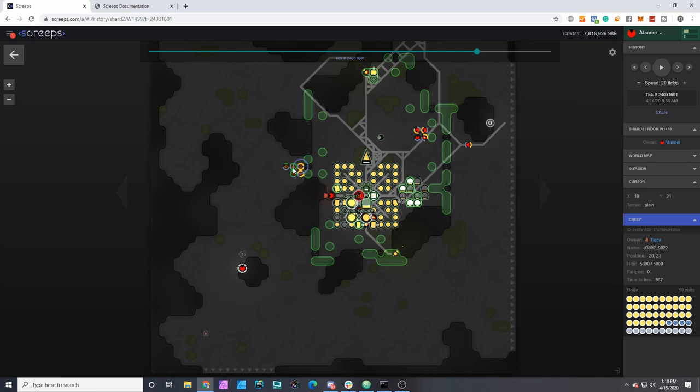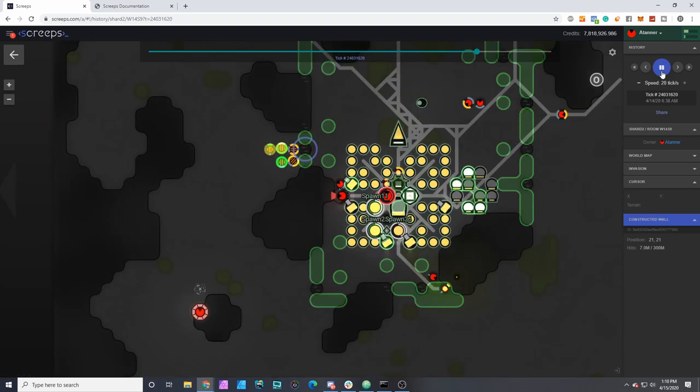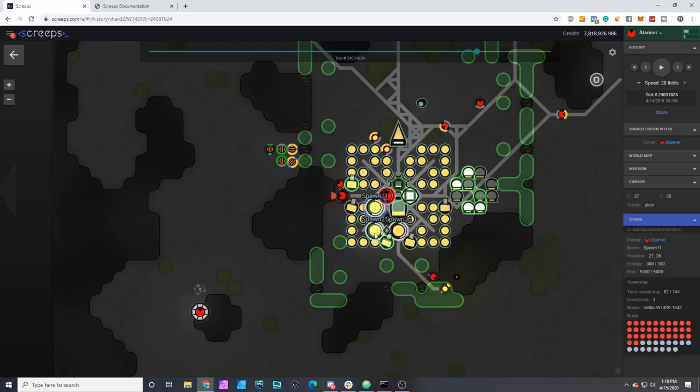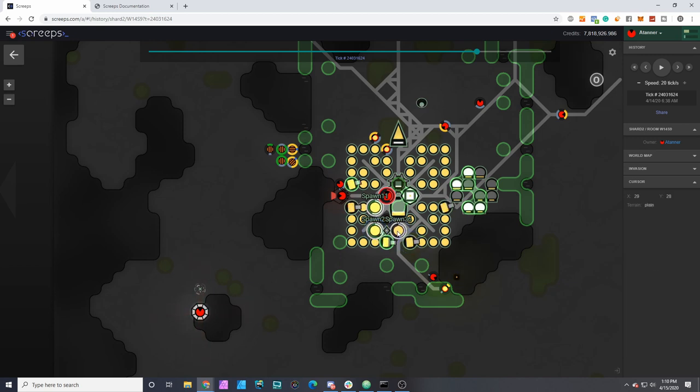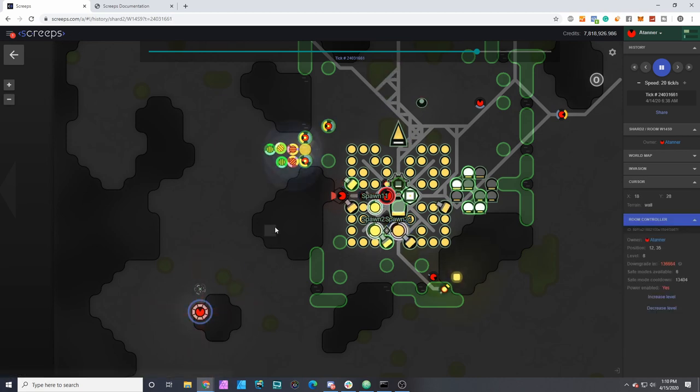Let's see what he's doing here to this wall. It looks like both of these are fully catalyzed dismantlers and he's got a decent amount of heal behind these guys to counter my towers. This wall is seven million, so let's see what my room's initial response was — it was trying to spawn a militia, and it was still spawning pioneers for some reason. I think the pioneer is to upgrade since it's in downgrade mode currently.